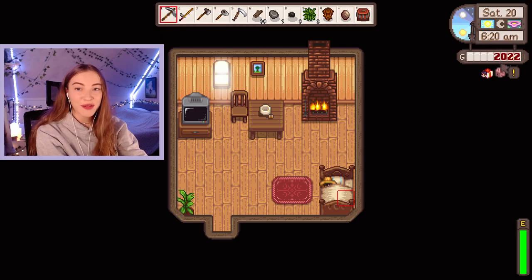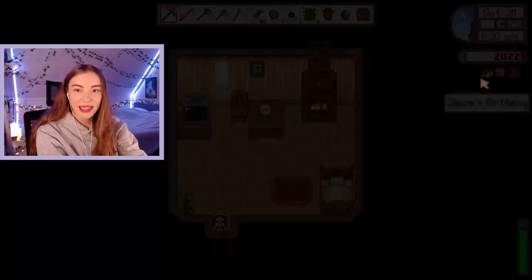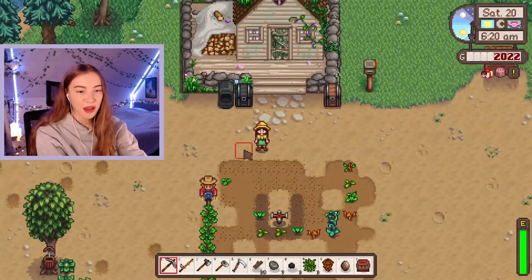Hello everybody, welcome back. Today we are doing episode 6 of our Stardew Valley Expanded series. I think at the end of the last part Robin just started working on our coop, so hopefully today we are going to see baby chickens. Let's see what we get done today and let's jump straight into it. We also finished the part with just enough money to get a tool upgrade, and it's Shane's birthday so we need to get him a pizza or something.